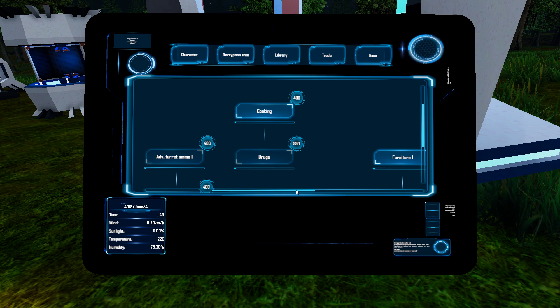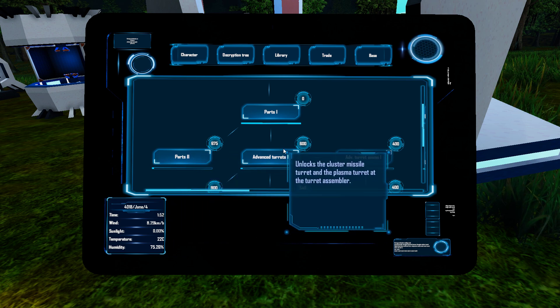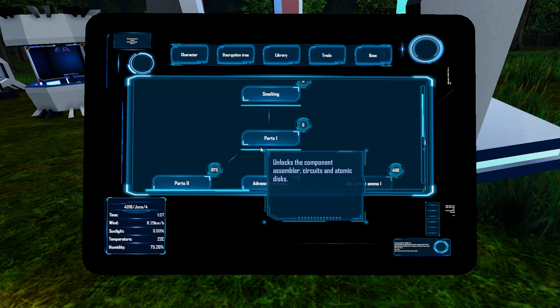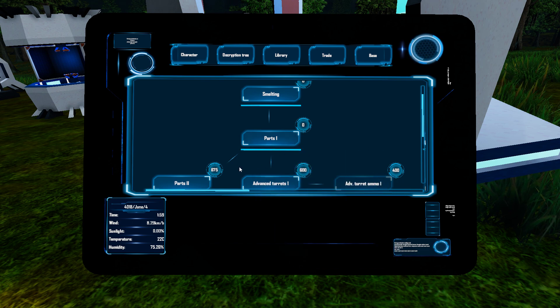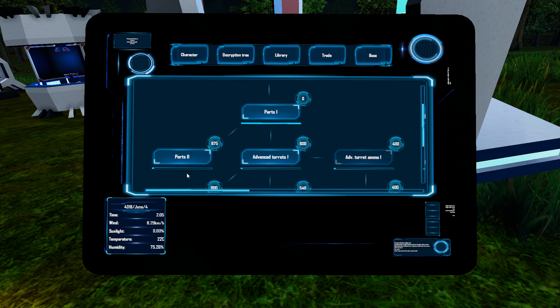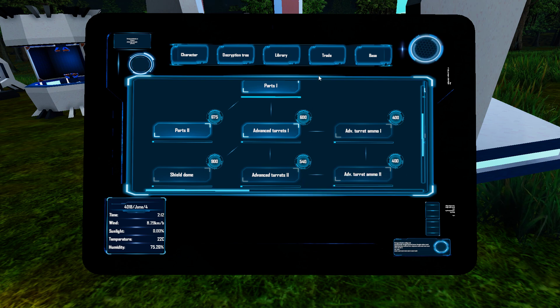Temperature, humidity, sunlight, wind and time — do you think this might be a time of how long it takes? Because the bar is obviously going up — when I started smelting it moved from here to here and then went this way. That filled up and now both advanced turrets and parts two are filling up. So I guess it's just doing it on its own maybe.